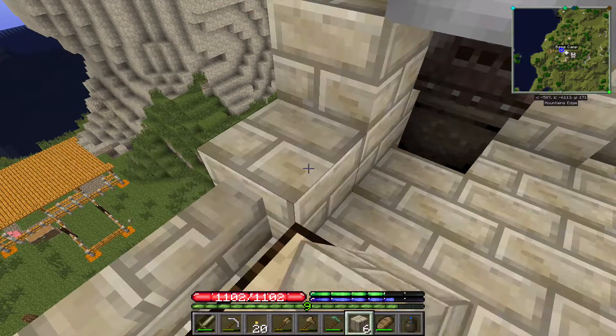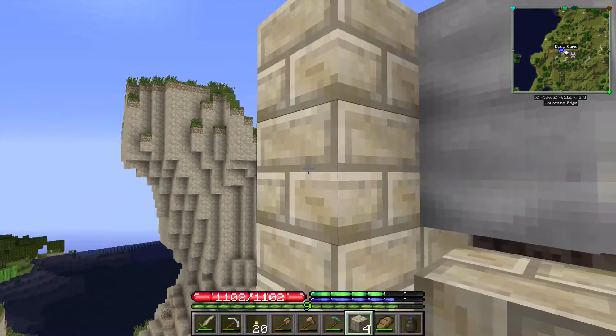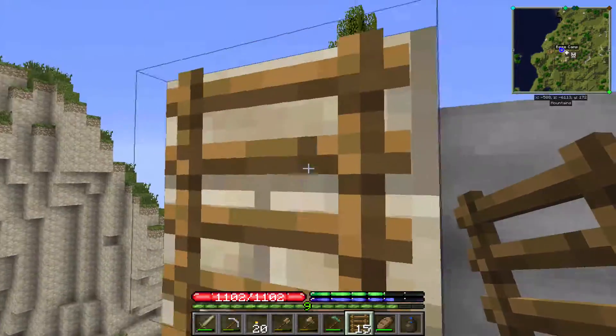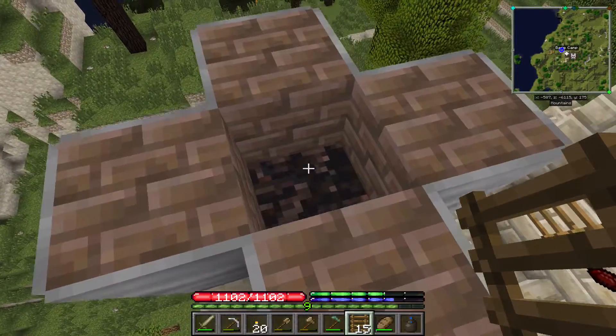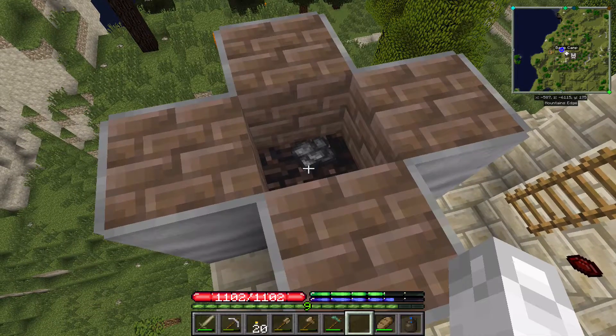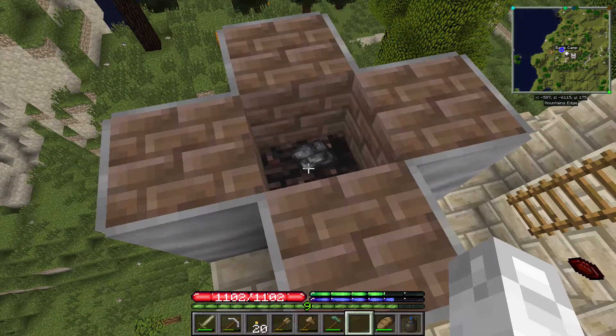Maybe we'll have the ladder on the outside. It won't have exactly the nicest look in the world, but at least it'll work. There we go. So we'll just toss it in like that? Or does this need to be taller?